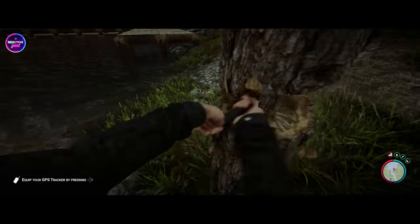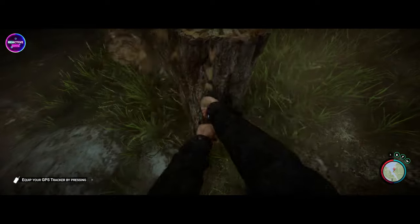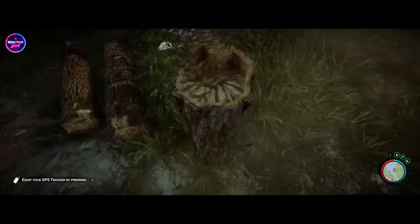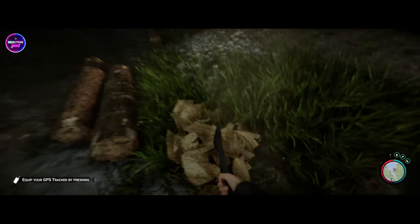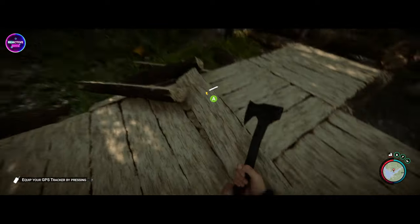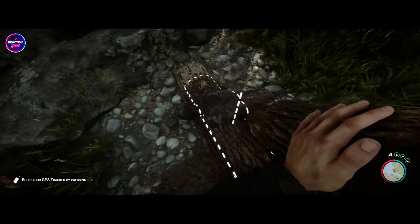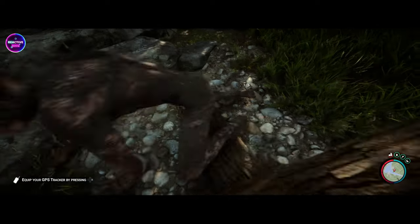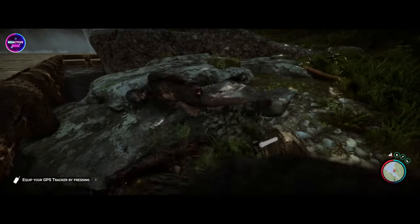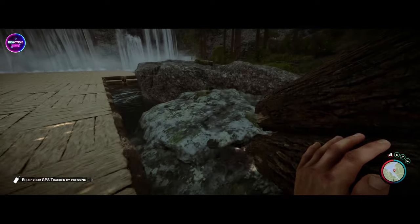Yeah, you're gonna have to chop trees down like the good old days. I'm using the wrong axe for this too. Get rid of the stump — there we go. We're just doing our main entrance first. You'll just walk straight in like that, so Kelvin and Virginia can get in here.